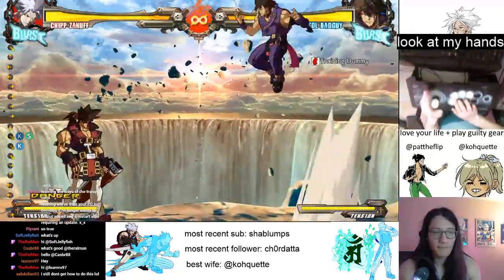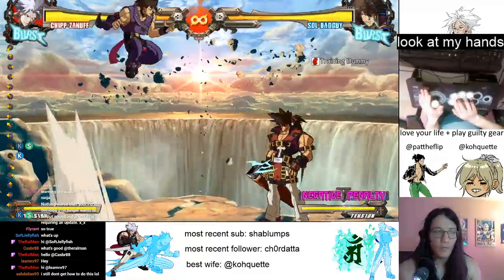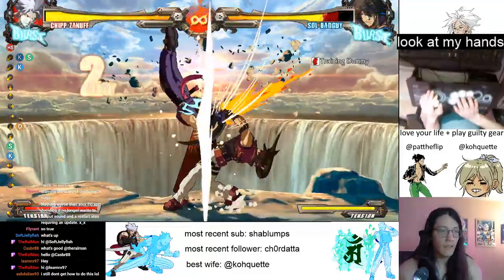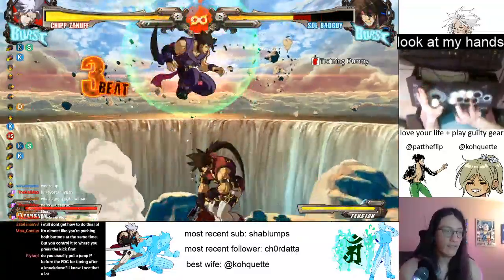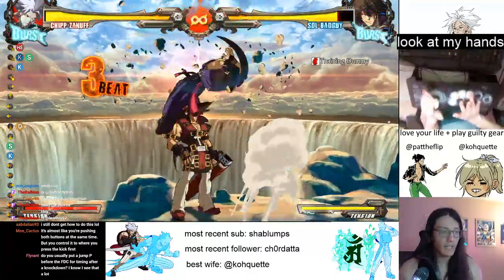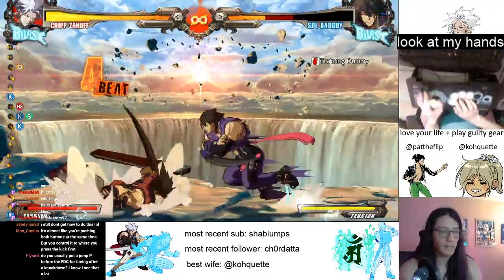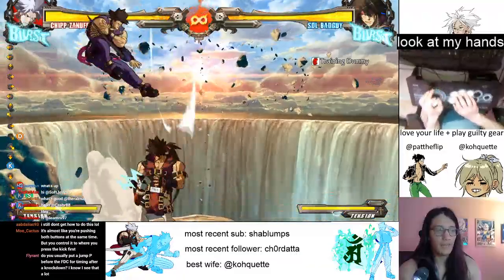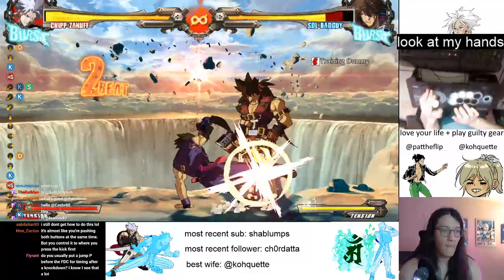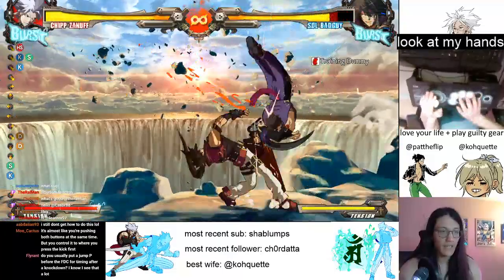If you don't get it, it's okay — it takes practice. It took me a long time to get the hang of it. You have all the time in the world — Guilty Gear ain't going anywhere. So you do this combo, and you want to land right on top of him, come down with JH, then do 5K into 2D. We're just going to do it again. Take him back and forth.